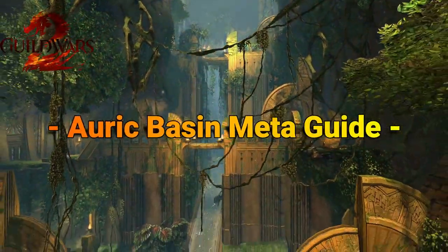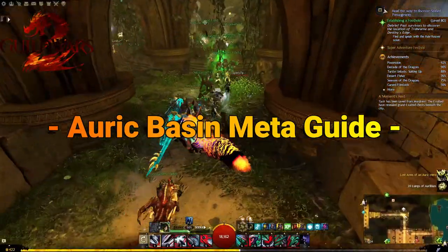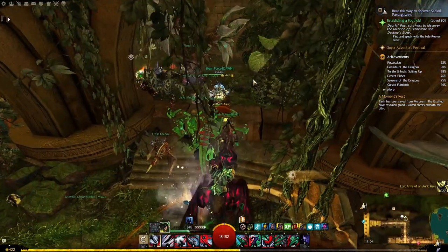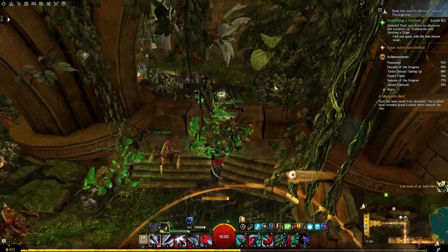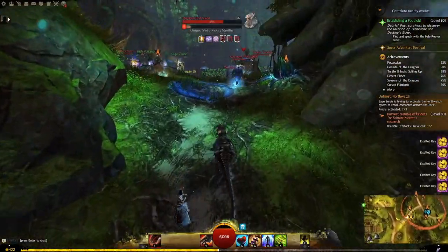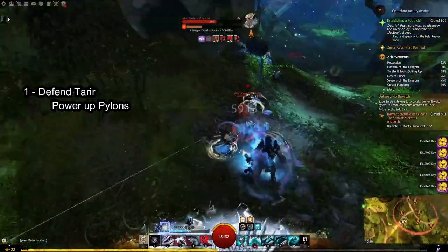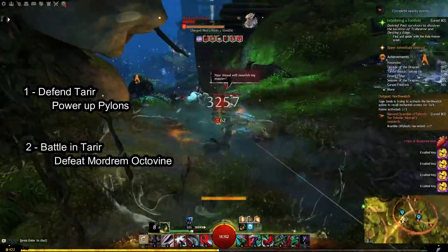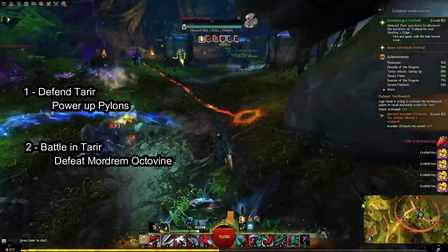The next map in the Maguuma series is Auric Basin. Auric Basin's meta was done quite a lot as a decent gold farm, so it's definitely worth learning how this one works. The meta is split into two different parts: defending Tarir to restore power to outposts and pylons, and then the battle in Tarir to defeat the Octavines and Mordrem that are besieging the city.